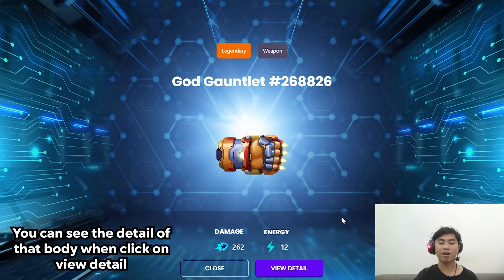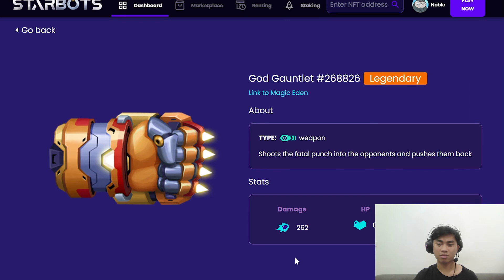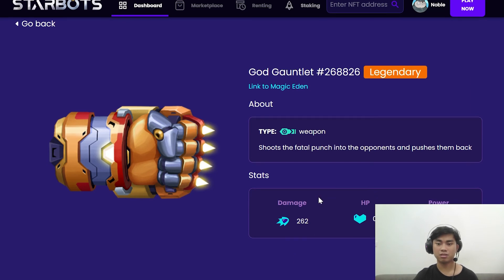You can see the detail of that body part when you click on View Detail. It is the real detail — got gunlet! 262 damage and energy. Yeah, god's gunlet — Legendary god's gunlet!